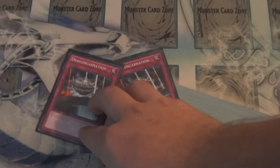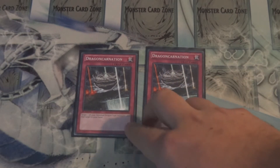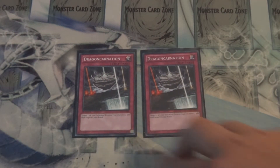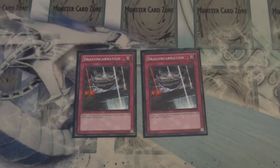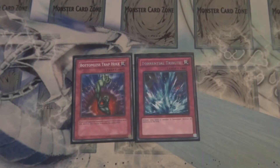On to the traps — 2 Dragon Ravines. I still highly recommend at least trying this out once in your dragon builds. It is fantastic — good MST bait and your removed from play cards get back to your hand. And then for the one-ofs and general defense — 1 Bottomless Trap Hole, 1 Torrential Tribute, and 1 Compulsory Evacuation Device.